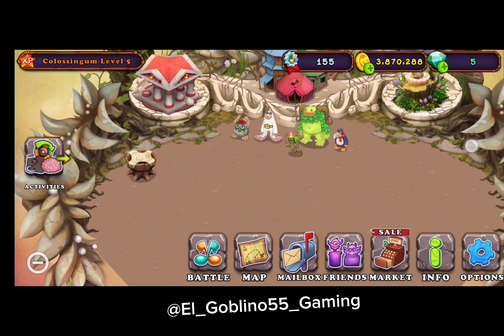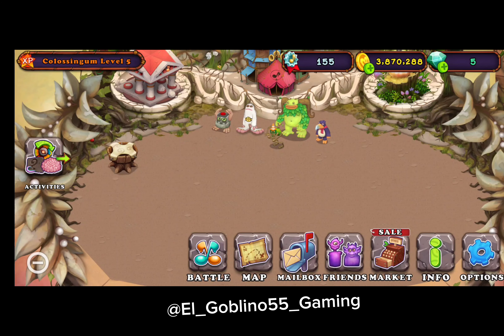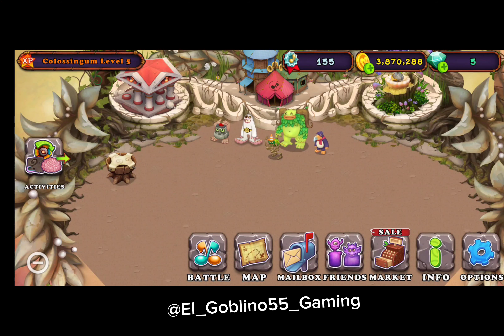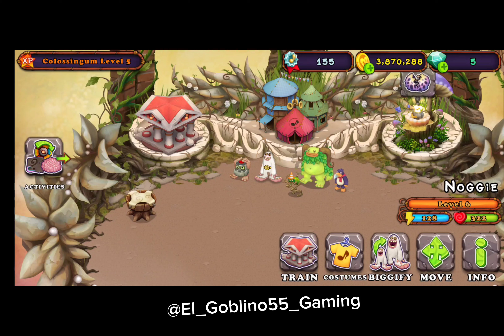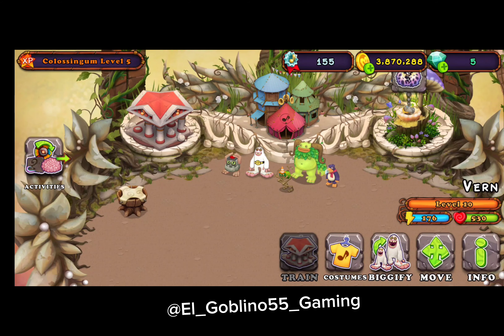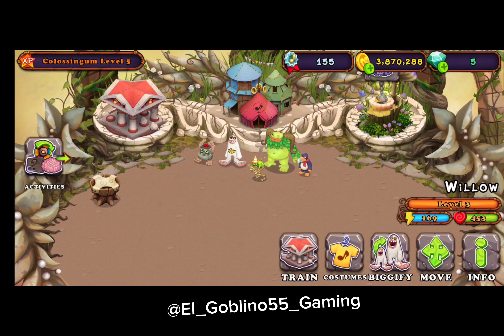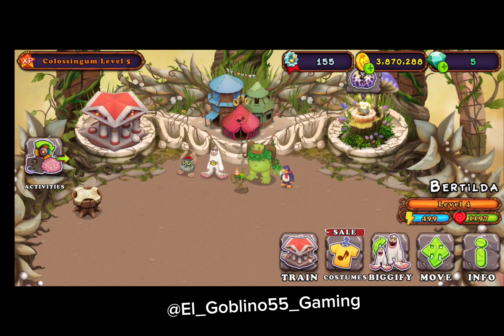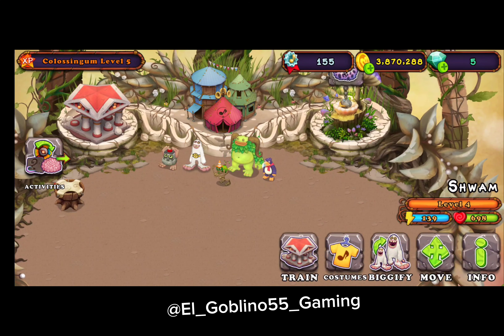These are not upgraded. Here are the names of the four monsters: the first one's name is Nagi, which is a Noggin; we have Verne, which is a Mammoth; Willow, which is a Shrub; Martilda, which is an Ant Rat; and Swam, which is a Pango.